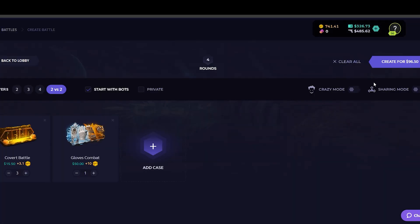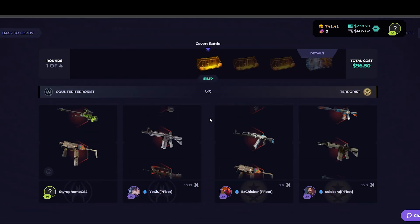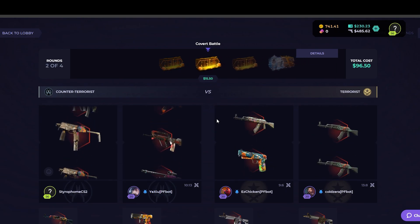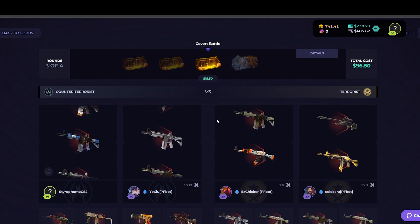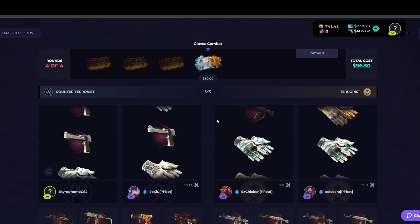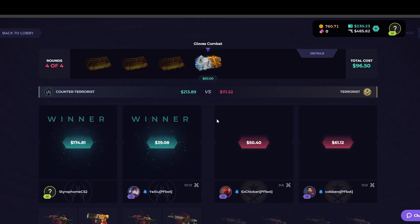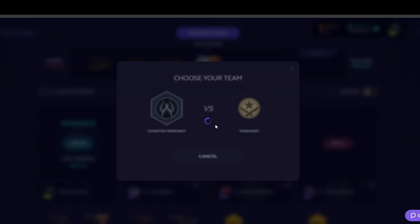We'll do three Covert battles and the Gloves — Gloves Combat, I think. I unbox that case a lot, I should know what it's called. This is like a $100 battle. Once again, I'm telling you guys the dirt cheap cases for whatever reason — we just always pull on them. Let's go! Oh wow, come on don't lose. It's not StatTrak — I've gotten those pulled on me and they've been like $200 before. But thankfully not this time. We'll take that almost double up. We'll run it back one more time.